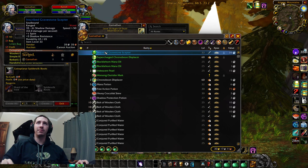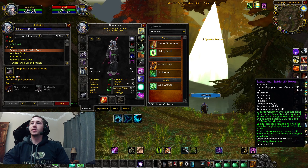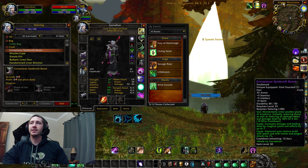There it is. Boom, look at that. So what do they do? What does it say on them? I essentially can get a huge damage reduction — 30% for 6 seconds — and damage dealt.